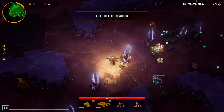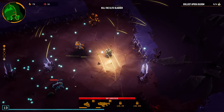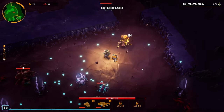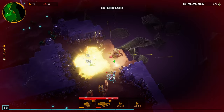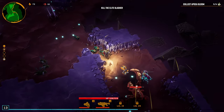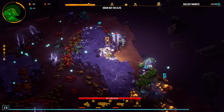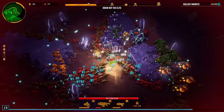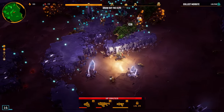We need to kill the elite slasher again - as soon as we kill him that will end our run and then we'll have to find our way back to the drop pod. I don't think you can actually kill the explodey dudes with shots - I think you can only kill them with explosions. I'm assuming if you don't make it onto the drop pod you fail that run. Oh my gosh, we're almost going to die - things are getting so spicy!